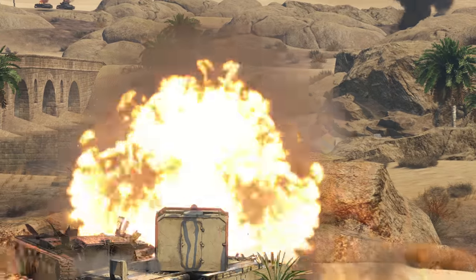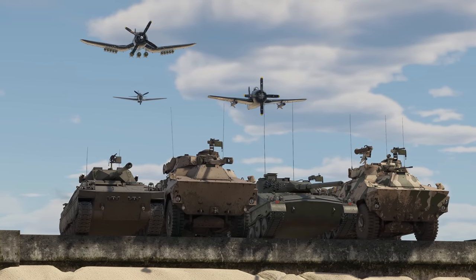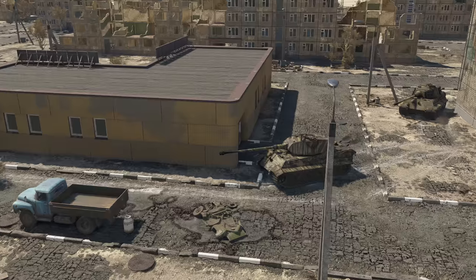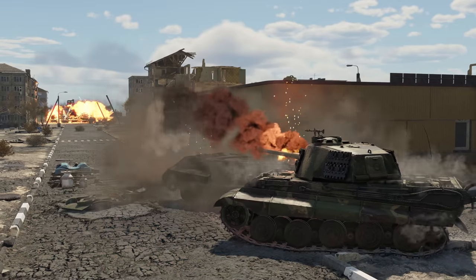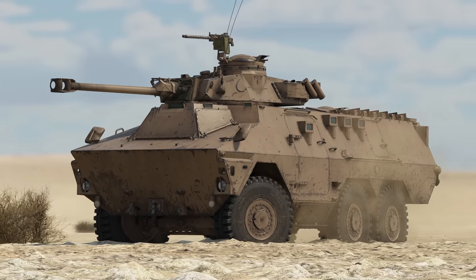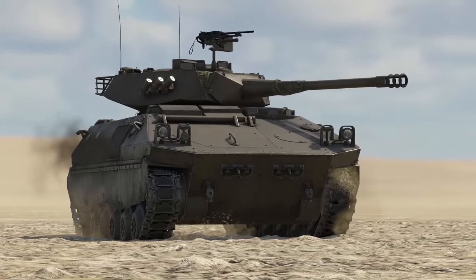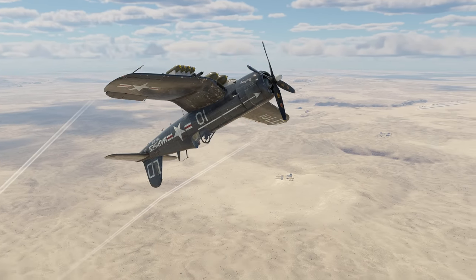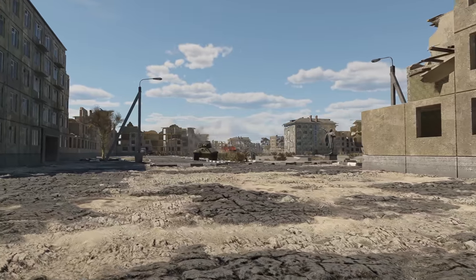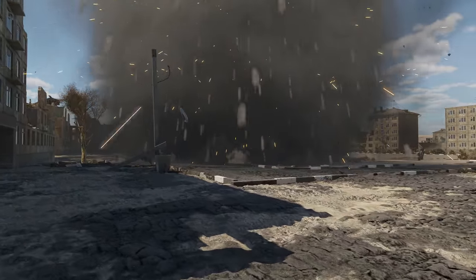The most dangerous enemies you can encounter in a Tiger II are vehicles with access to HEAT rounds, and enemy aircraft. Vehicles with HEAT rounds can penetrate your frontal armor even though they don't have much armor themselves — such as the Rattel, a South African IFV, or the Italian C-13 T-90. When it comes to aircraft, you just have to rely on your armor, as it is good enough to at least protect you from many aircraft guns.